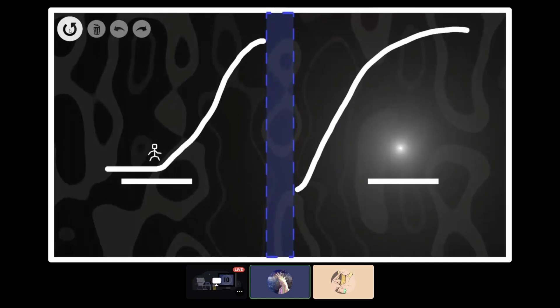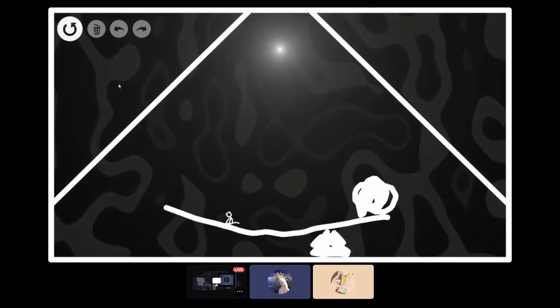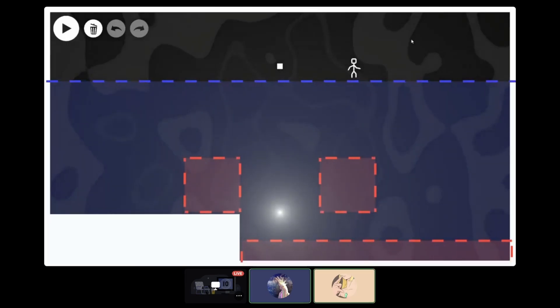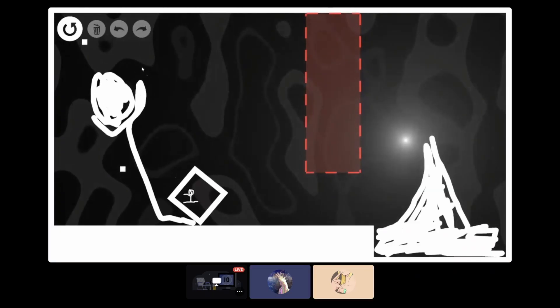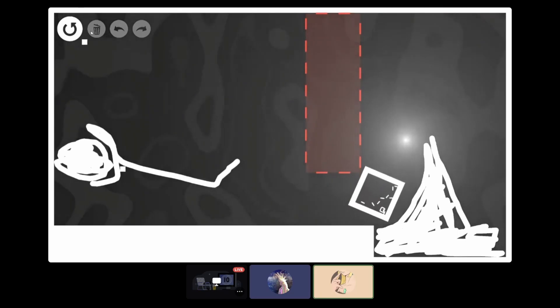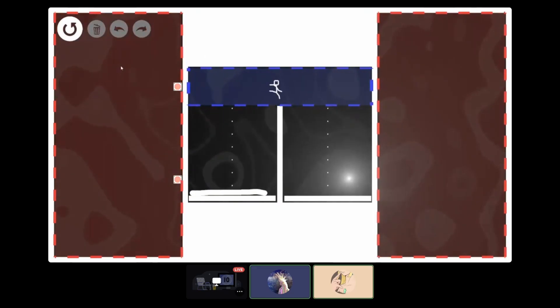And now it's time for a playtest. I sent it over to my friend Jake. Right away, I was really impressed by the solutions he was coming up with — they were all completely different from the ones I intended. On this one, he just ran straight to the finish. This one, he solved the puzzle while dead. This one, he cheated the laws of physics.